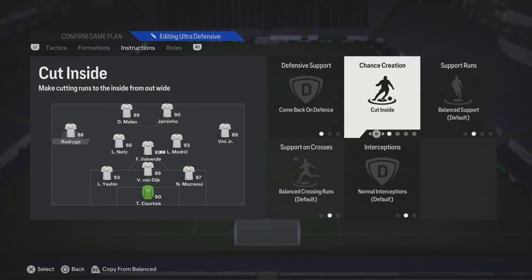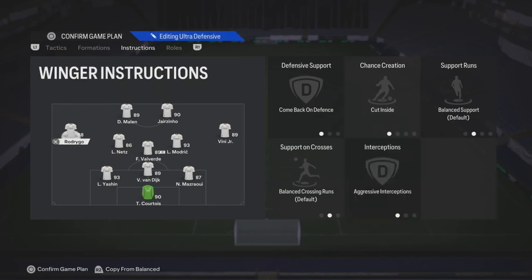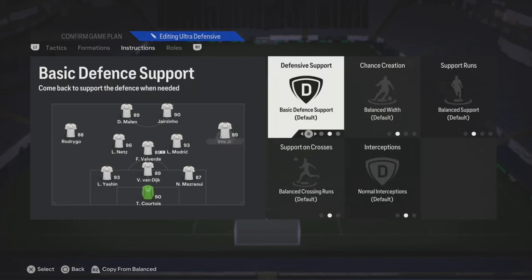Your left mid, depending on your work rates, you want to put them on come back on defense, cut inside. And if you're trailing in the game, you can put aggressive interceptions.